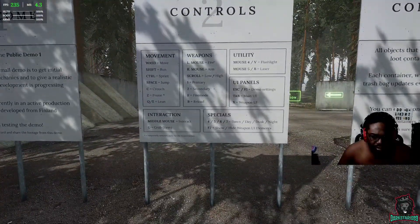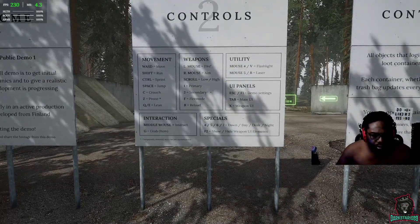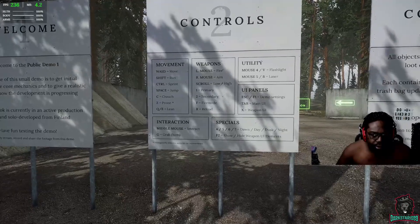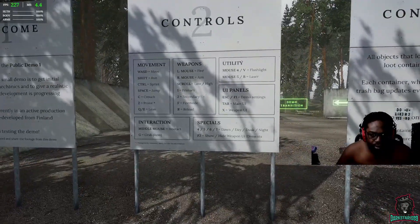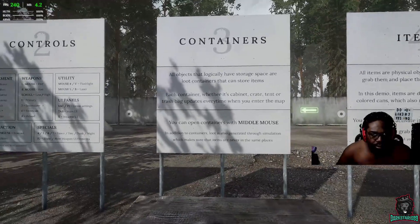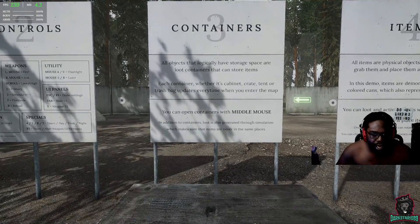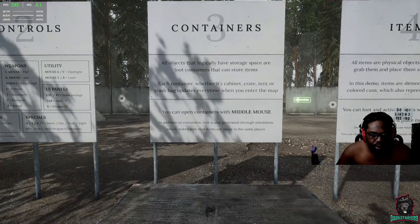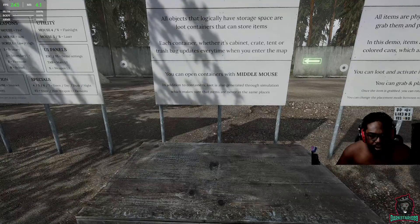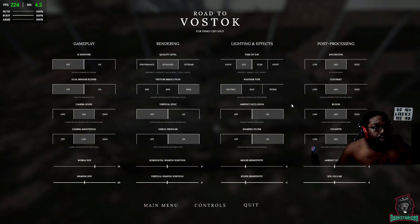This feels good. I'm pretty sure this is going to be single player. Prone is temporarily removed — doesn't matter. Q and E lean; Q leans a little strong. Primary, secondary fire mode, reload mapped to 4 and 5. Containers are all objects that logically have storage space. Each container — whether cabinet, crate, tent, or trash bag — updates every time you enter the map. You can open containers with middle mouse. Loot is also generated through simulation, so items are never in the same places.